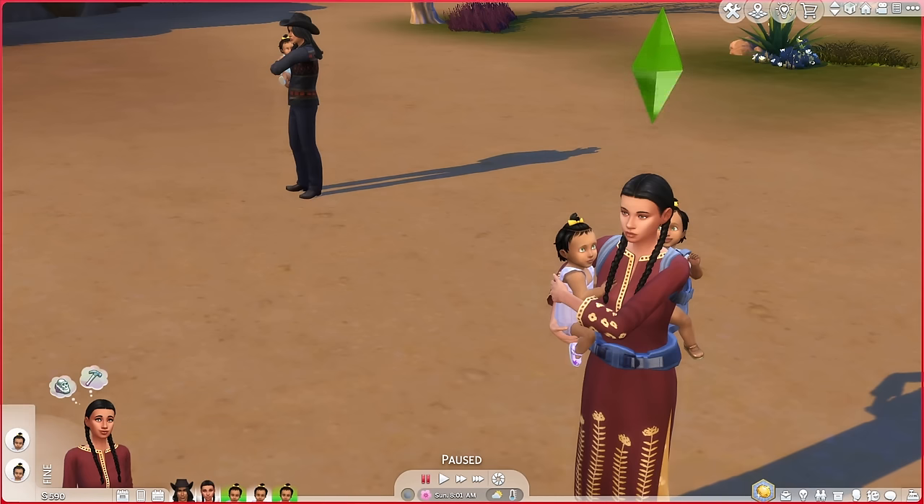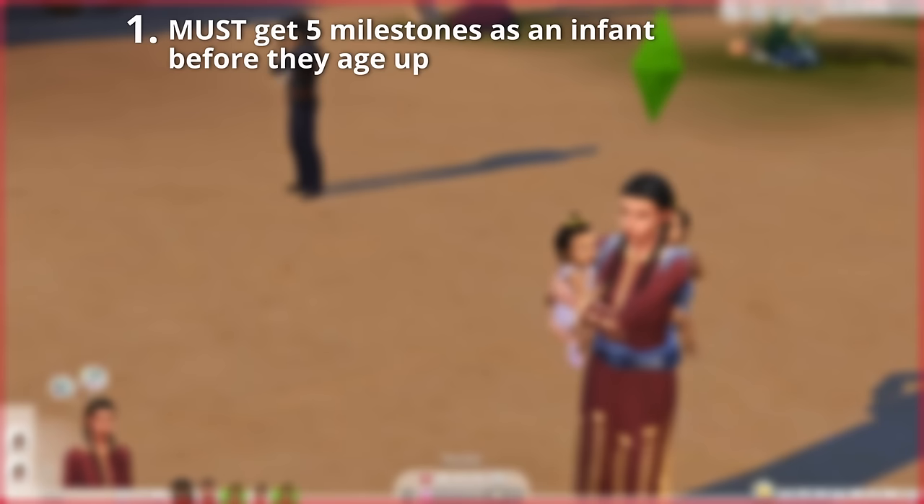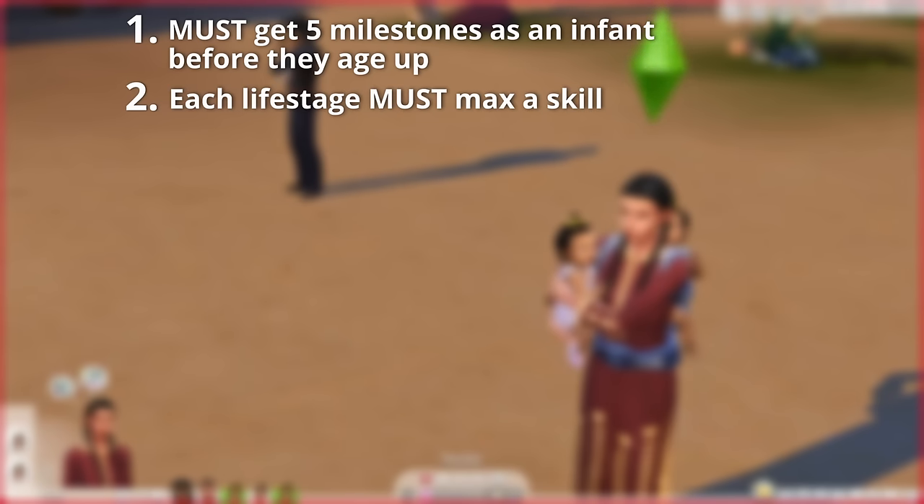Let me quickly read you the rules. Rule number one: must get five milestones as an infant before they age up. Each life stage must max a skill, and it wouldn't be me without wheels — so we've got a bunch of wheels to spin. The skill they've got to max out is completely random, in the hands of fate. I've got wheels for toddler skills, child skills, and adult skills, so depending on which triplet is the luckiest, they could really get done dirty.